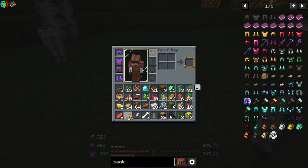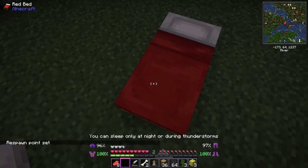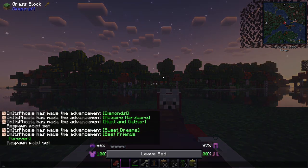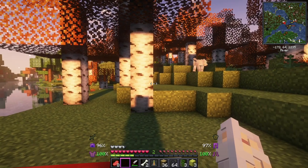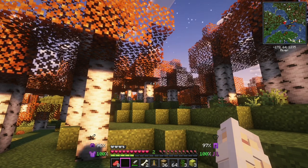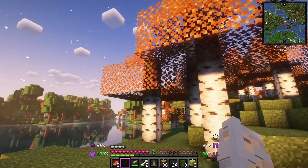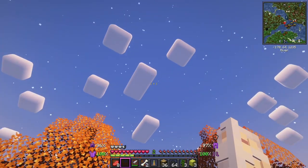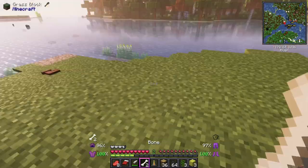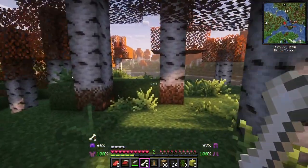I've still only got six leather and there's no more cows. This is very annoying. Come on pup - there's no more puppies, that's okay, I've got one puppy and I'm happy with my puppy. Where shall we live, puppy? What do you think - do you think in the oak place or the birch place? I like that little bridge, I like the look of the bridge, I want to be near the bridge. Will you teleport to me pup? Teleport - yeah good boy!